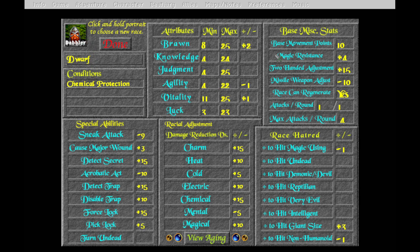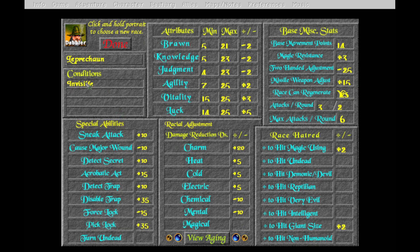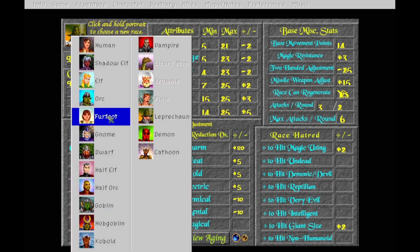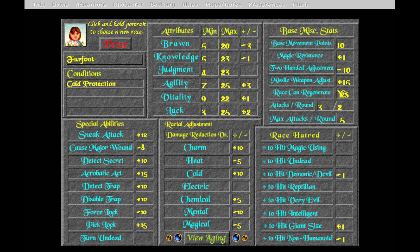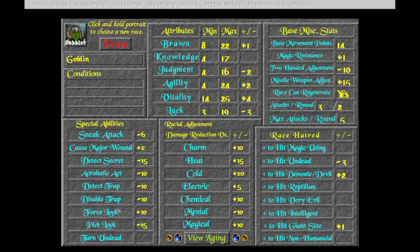Looking at the dwarf icon for the dabbler here, there's a brawn bonus. Leprechauns are always invisible, which is cool, but they have significant negative modifiers here. They're decent spellcasters and also decent rogues particularly because of the agility bonus. Furfoot - no. Goblin - out.